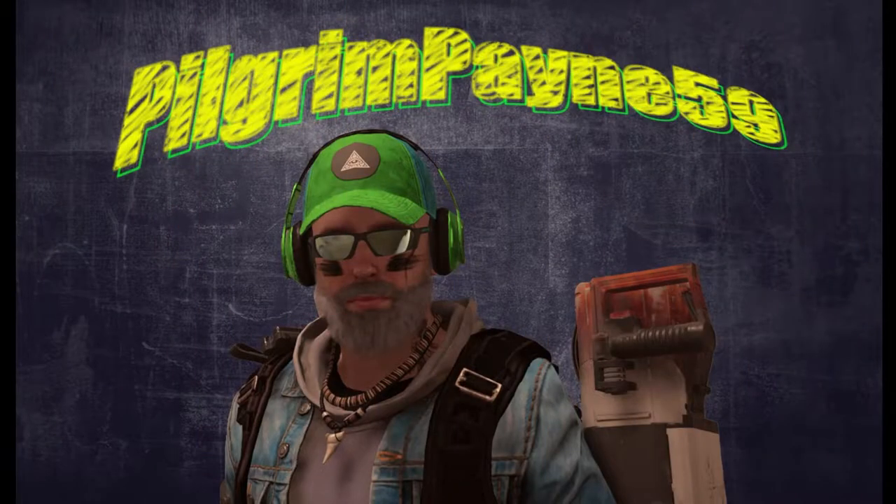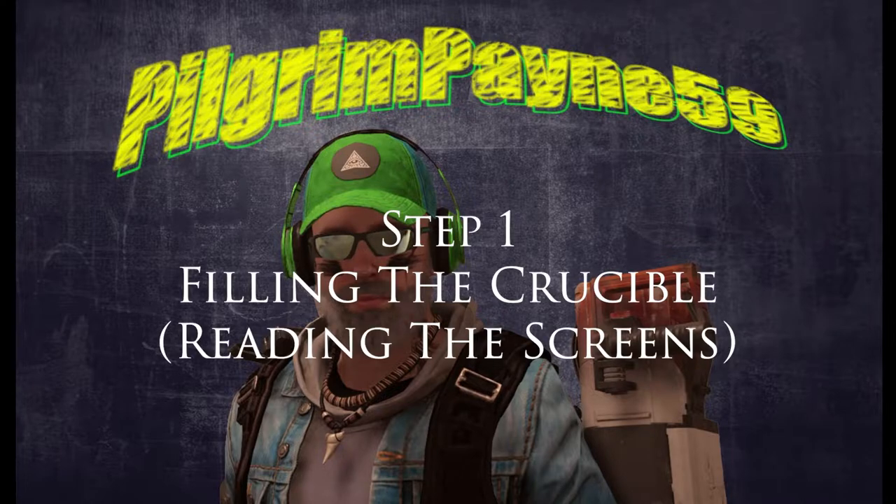Before we start the video, I'd like to talk about the steps done while you're in the control room. Basically it's split into four parts. The very first part is where you're dealing with the screens and filling up the crucible in the middle. There are screens on the left side of the control room and you'll be told which picture to look at. You read what's on the screen and tell everybody else, and each successful report fills the cauldron. It takes four times to fill it up.